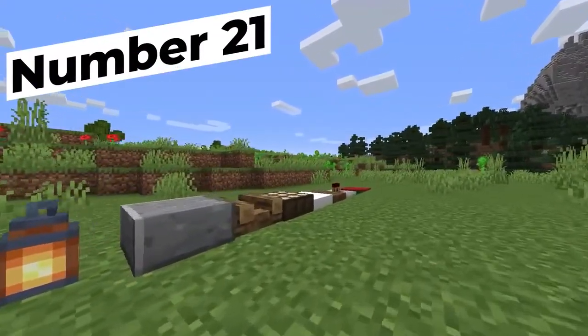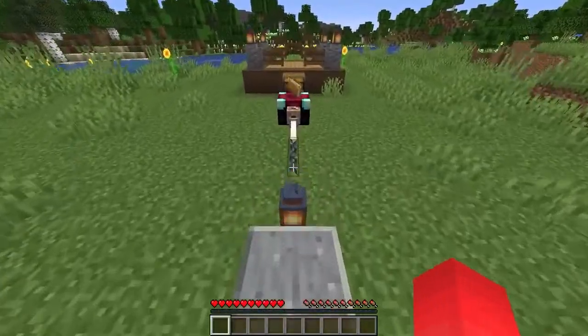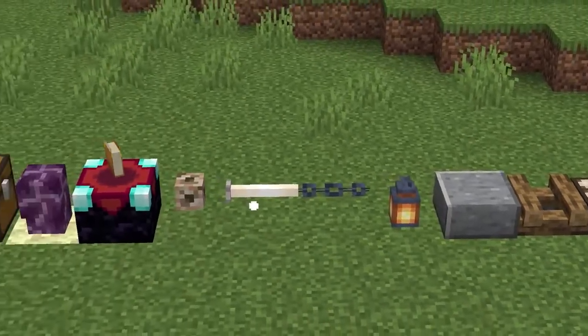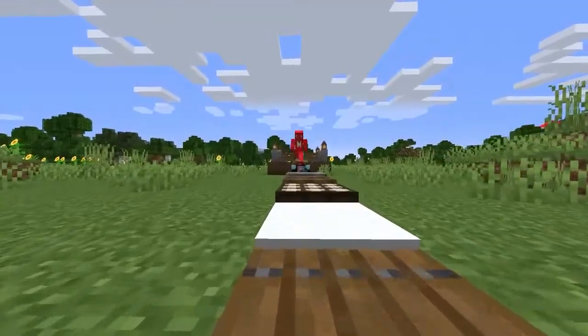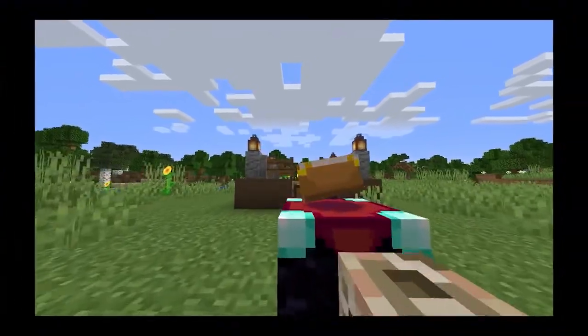That reward goes to this monstrosity over here. The one built here is actually 17 blocks wide just to climb one block of height. Even though it's as annoying to climb as a regular snow layer staircase, at the very least it's impressive to know this is how far you can push Minecraft's limits. But really, if you're building one of these really long staircases, they stick out like a sore thumb.